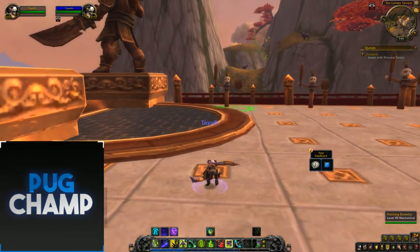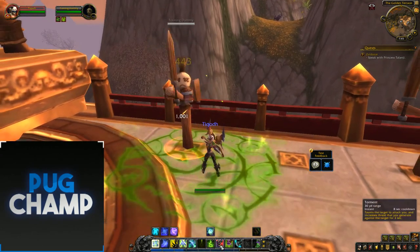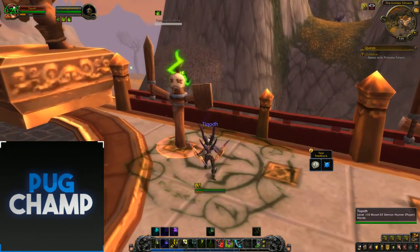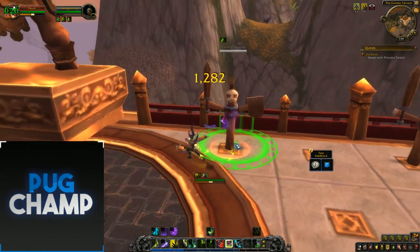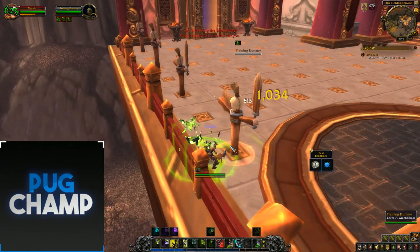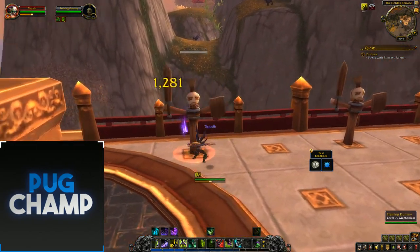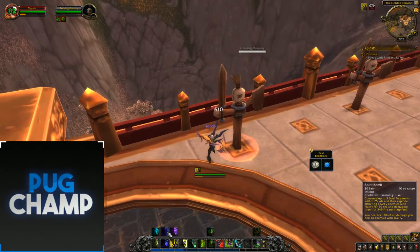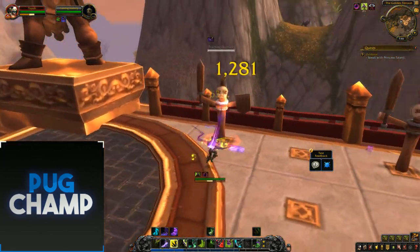To showcase the damage build — you want to start off with Flame Crash onto the target, put your Brands down, Flame Brand, Immolation, Demon Spikes. Fracture the target and get ready to use Spirit Bomb soon when you have a lot of fragments up. Demon Spikes, Fracture, Immolation Aura, Spirit Bomb, and just hit the target.